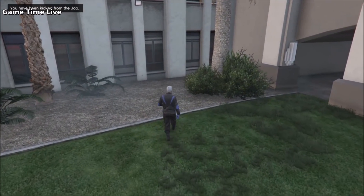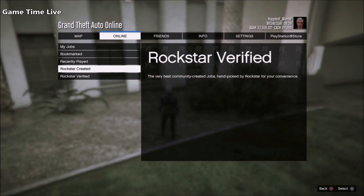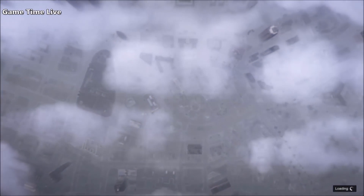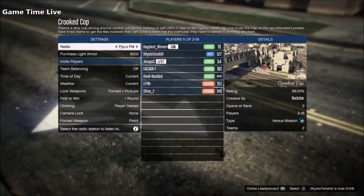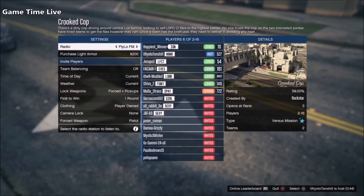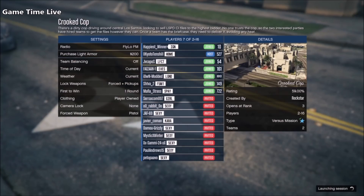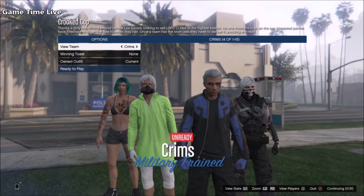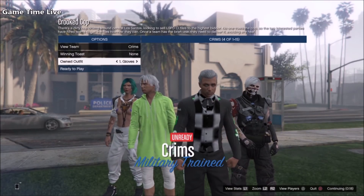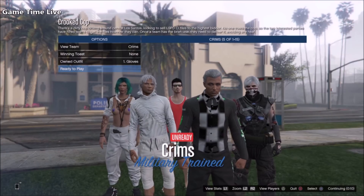Start up the Cop versus job from Rockstar Games. If you're joining somebody else, make sure the host has set clothing to 'Play Your Own.' If you're hosting it yourself, set it to 'Play Your Own' as well. Once in the job on the selection screen, scroll over to Own It Outfits and go once to the right to put on the very first outfit. Hit Ready to Play and take the outfit straight into the Crooked Cop mission.